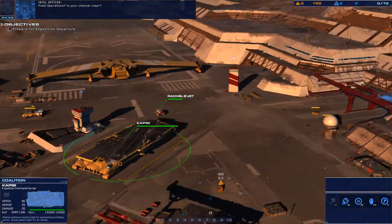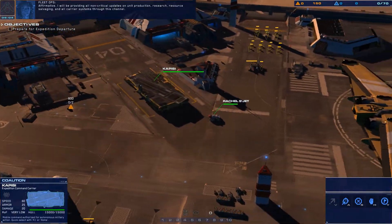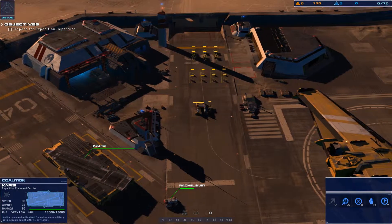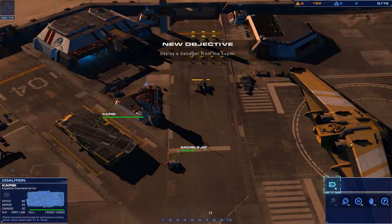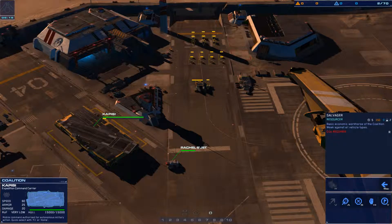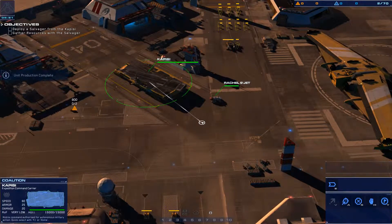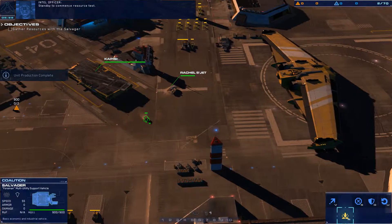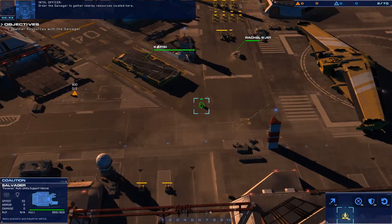Fleet operations, is your channel clear? Affirmative. I will be providing all non-critical updates on unit production, research, resource salvaging, and all carrier systems through this channel. Copy that. Standby to initiate production test. First, deploy a salvager from the command carrier Kapisi. Acknowledged. Salvager online. Standby to commence resource test. Order the salvager to gather nearby resources located here.